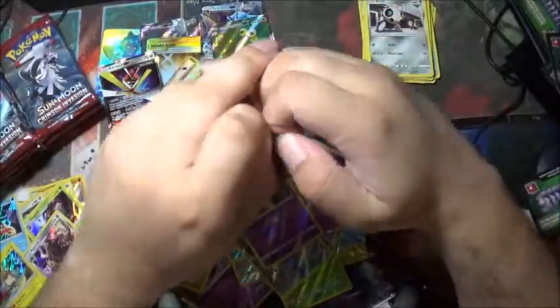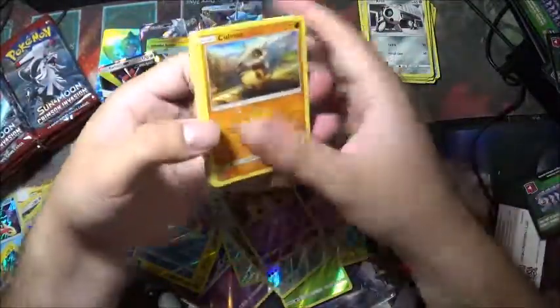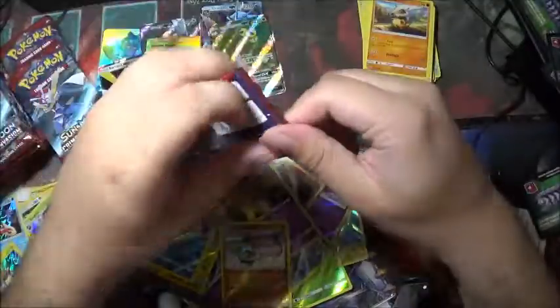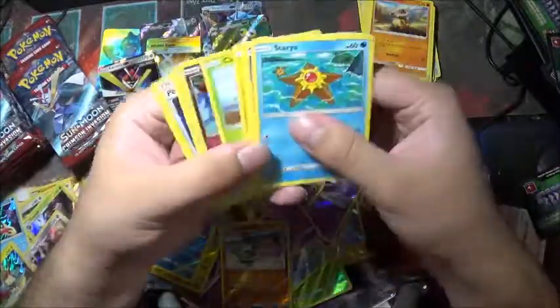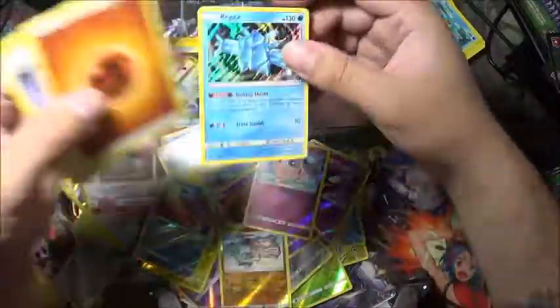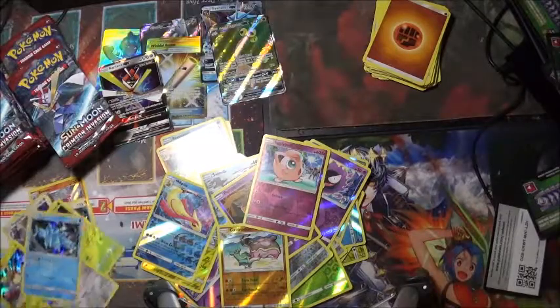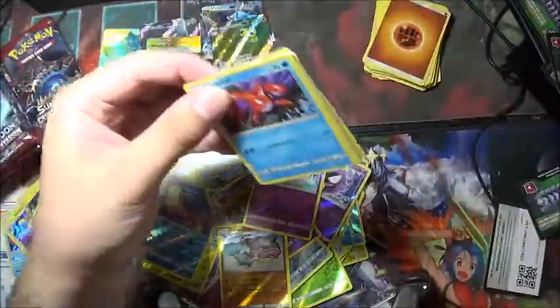I'm going to move past that one because it's not as exciting. Gastrodon is the reverse holo and a Staraptor for the rare. Jigglypuff and a Regi Ice reverse holo rare. Reverse holo Jigglypuff, holo rare Regi Ice — I think that's the second one now. Yep, that is the second holo Regi Ice.